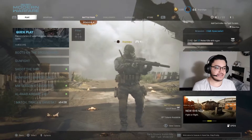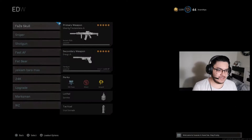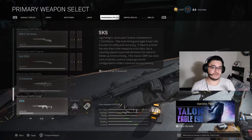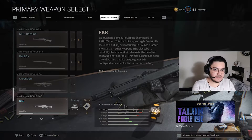Hello everyone and welcome back to my channel. Today I'm gonna show you how to get Damascus as fast as possible. I believe it's a glitch, but I seriously don't know if it's a glitch or it's supposed to be like this. As you can see I got my SKS right here, it's level 52, it's not maxed out.